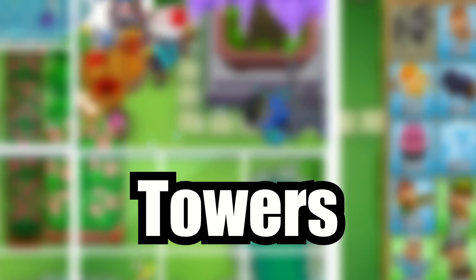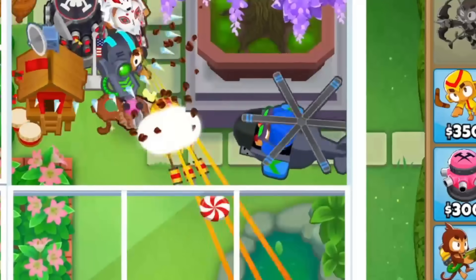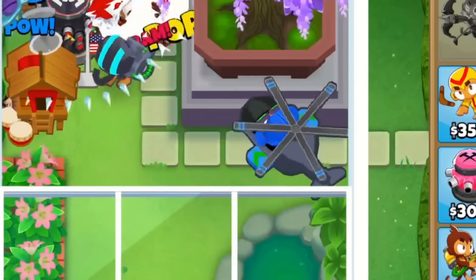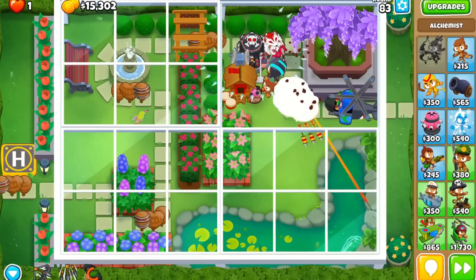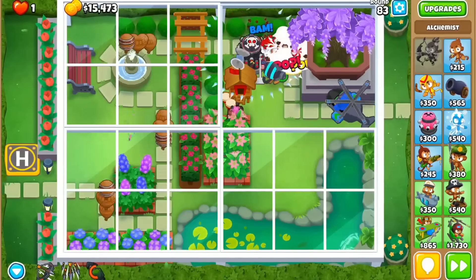Next, we have a huge nerf to one of the best towers in the game. Downdraft now blows back bloons 50% slower than before. This is offset a bit as it has twice the pierce it used to against normal bloons, but the same pierce against ceramics. Unfortunately, stalling super ceramics was the main reason why downdraft was so good, and now it'll blow them back less often.